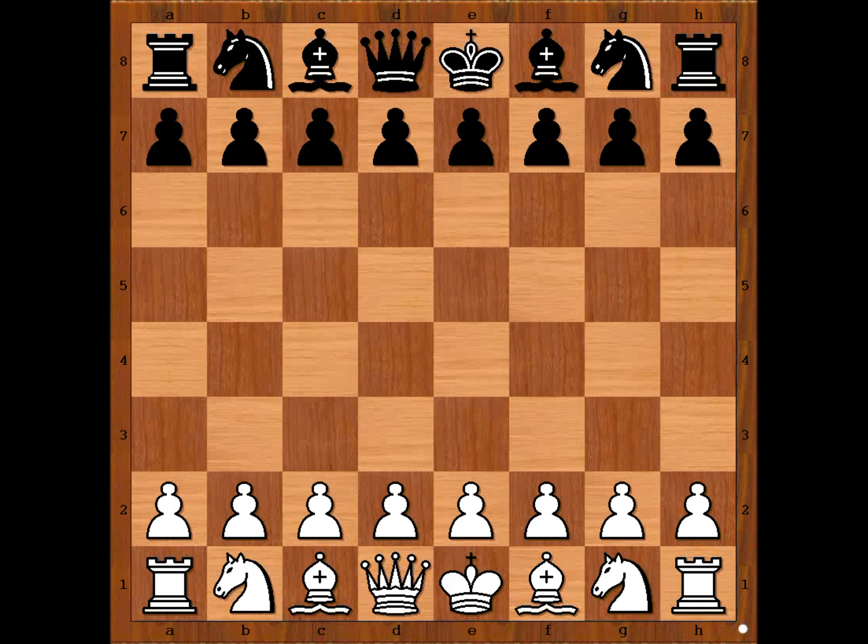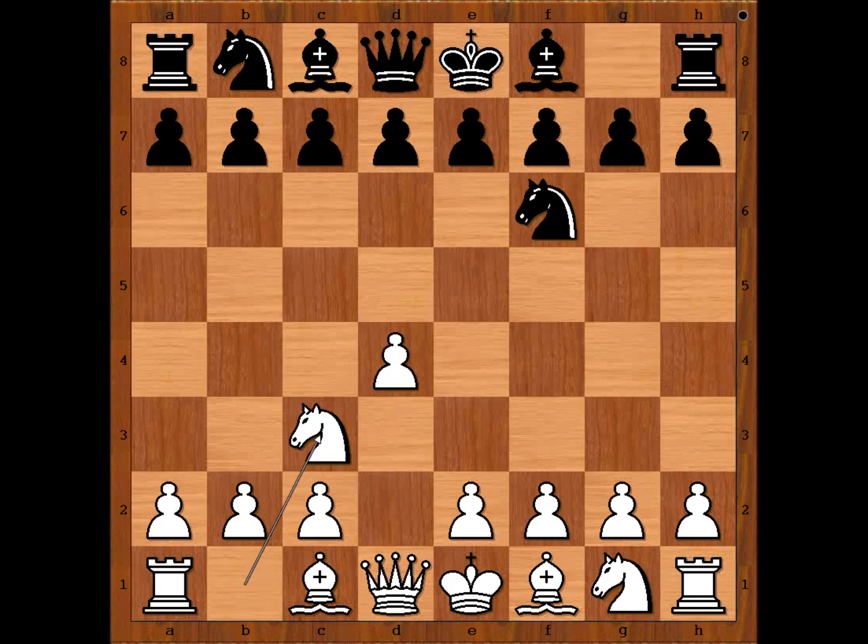Zvonimir Meshtović had the white pieces and he started with d4. Svetozar Gligorić played Nf6, Nc3, d5, Bg5, c5.